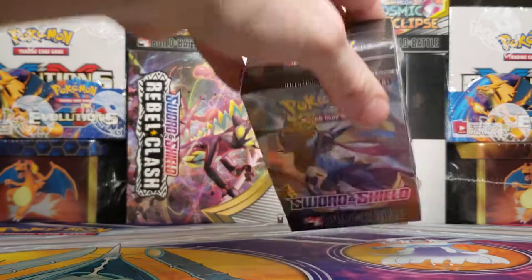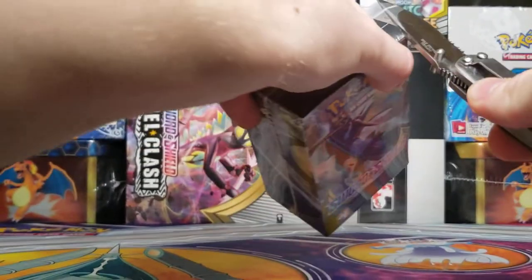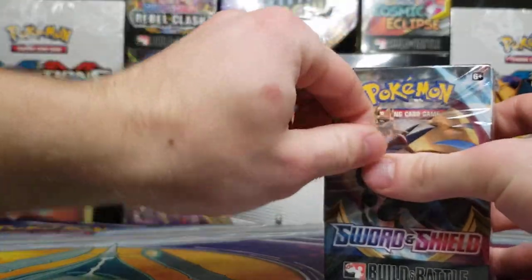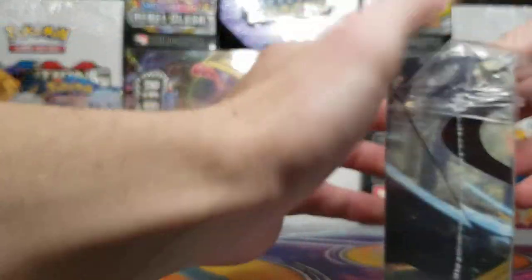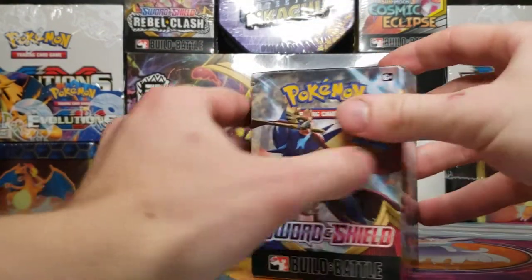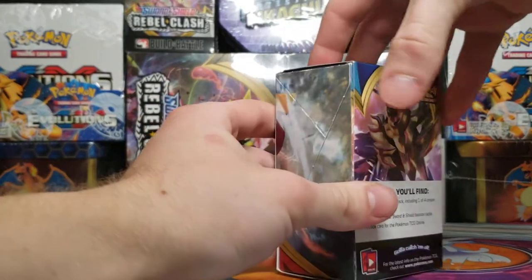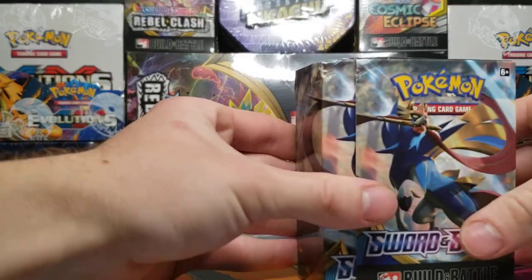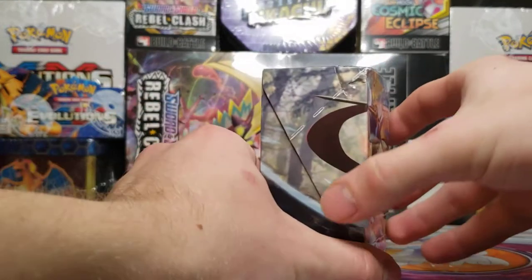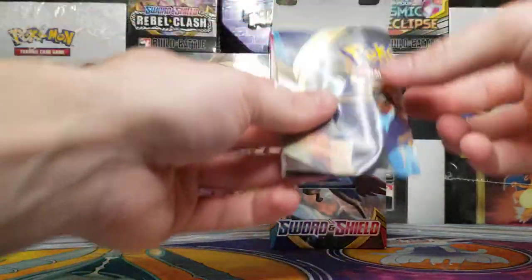So let's cut it open nice and carefully. I'm not sure if I've actually ever opened one of these boxes — they are often sold in various places but they're most common in game shops, especially for pre-releases. A little bit of damage in the corner, but that's all right. Not positive how this is supposed to open — there we go. Looks like it comes in a sleeve.